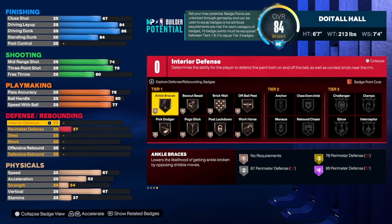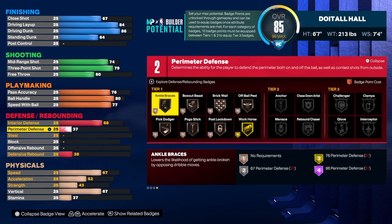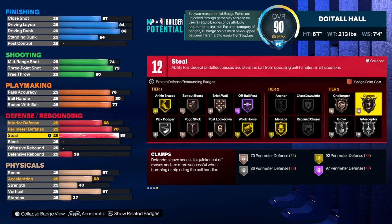For interior defense we're going to take that up to a 68 to get those extra badges — we go from zero to two, so of course we're going to do that. For the perimeter defense we're going to get that up to 78. We can't take it to 86 — I would love that but it would change the name of the build. We do have Bruiser Clamps on this build, which is okay. If you want to go in the Rec and not play squads all the time, keep your build at 92 and under.